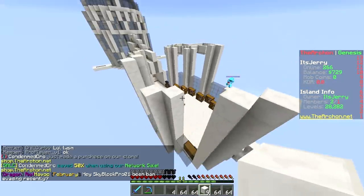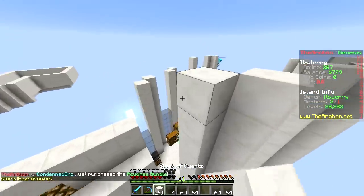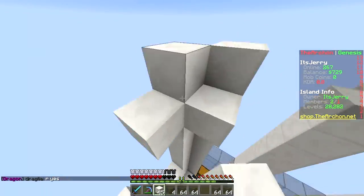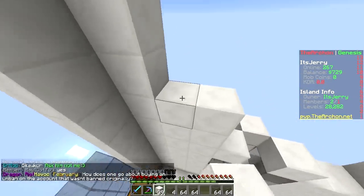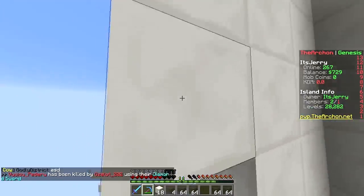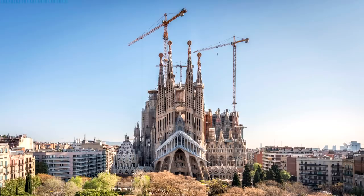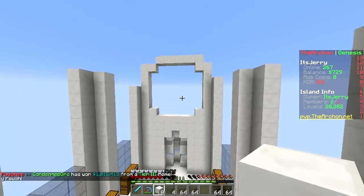Speaking of churches — the Notre Dame cathedral in Paris nearly burnt down, but two billionaires donated a lot of money and they already raised 700 million in funds to rebuild it. Why would it cost that much? Maybe the materials — it's made from some special kind of stone. You know that other cathedral in Spain, the Sagrada Familia? It's been under construction for hundreds of years and it's still not done!